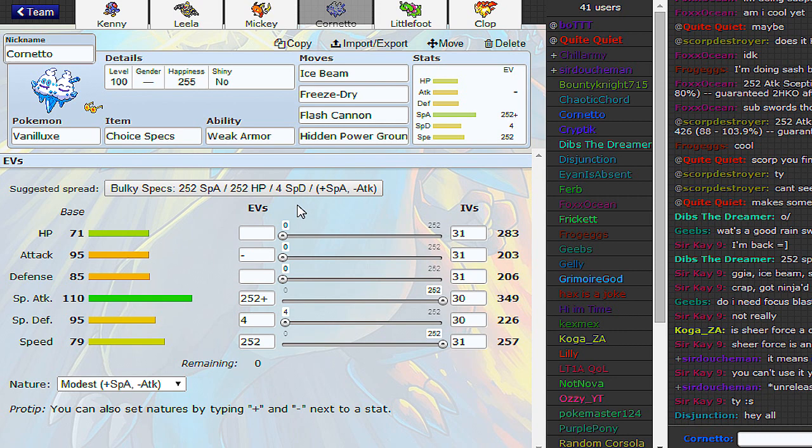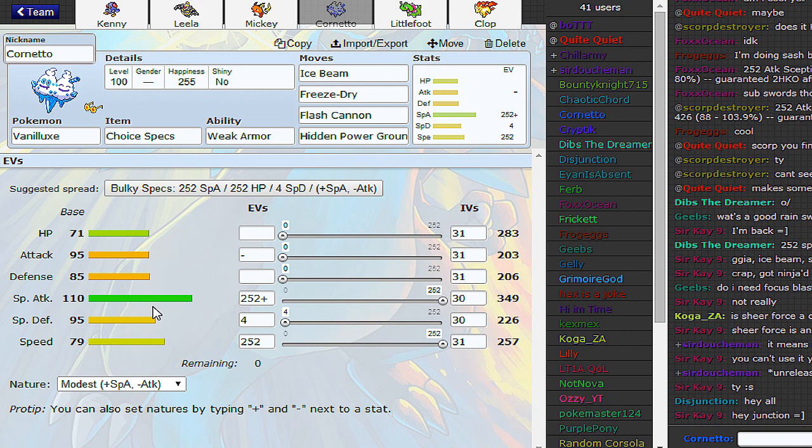It just does like a weird distribution — like 85 Defense, 95 Special Defense is pretty good. And if you can take like a Sucker Punch or a Fake Out, you'll get plus one speed. So that's basically a Choice Specs and a Choice Scarf in one go.